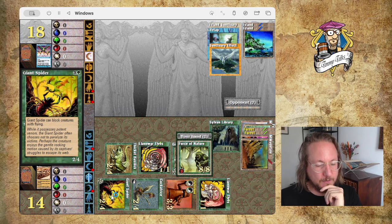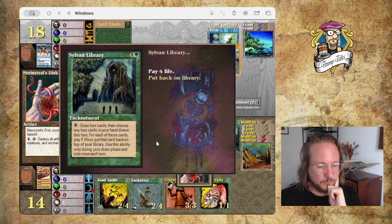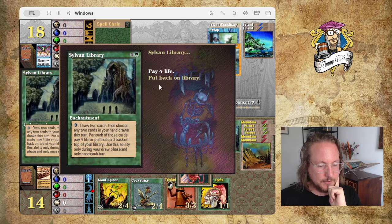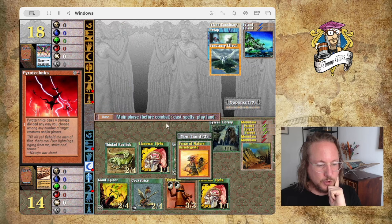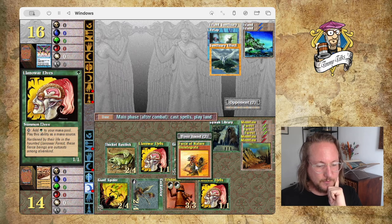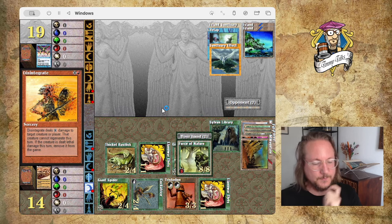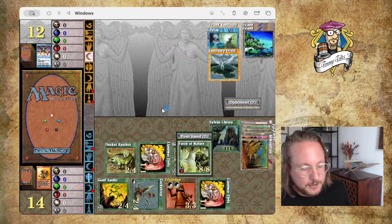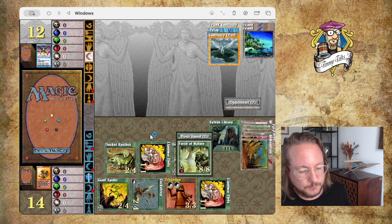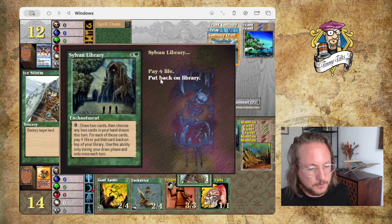Now we've got the Sanctuary effect. I don't have a lot of Flyers in this deck. Let's put it back. I'm going to play a huge Disintegrate this turn because I have nothing better to do. Let's play for seven — now he's on 12. I've got two Triskelion counters as well, so I can put him on 10 if I want. Then I attack with the Cockatrice. Let's destroy some more lands, and we're going to attack. So far, so good. He's on 10. I think I can't kill him yet — can get close but no cigar yet. I can only attack with this, put him on eight.